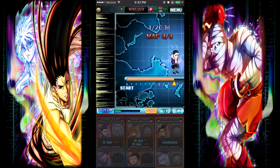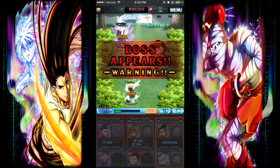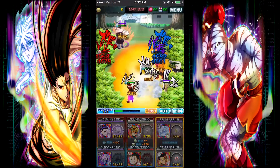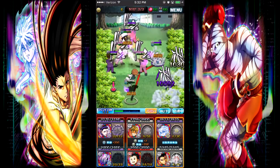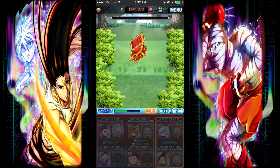My cards are attacking really slowly here compared to that tanker Killua who just shreds everything on the field in a second. And even if he doesn't kill them, he stuns them for like 8 seconds — it's ridiculous. I'm actually going to use this Killua instead. He's really good, actually. He's a wizard — he attacks all enemies and he's pretty strong too. The only thing I don't like is that he attacks a little slow.